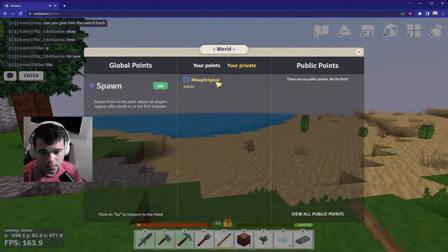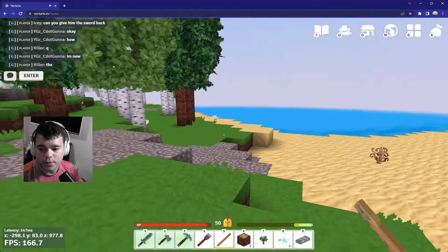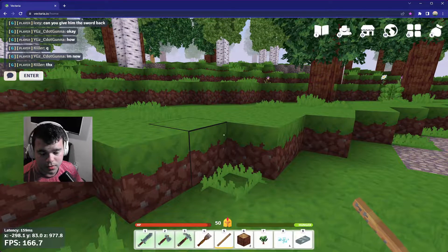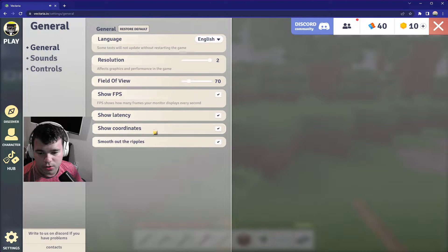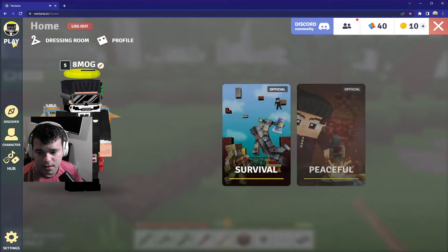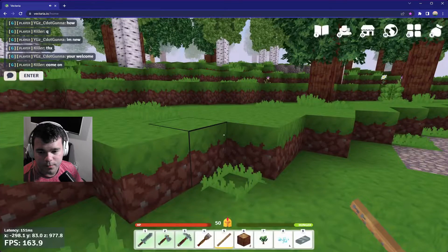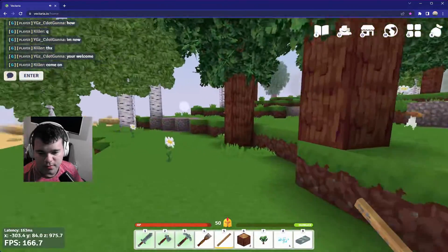If you want to be able to see your coordinates in the bottom left, you need to press Escape, press Escape again, go to Settings, and enable Show Coordinates. Then press Play, then press Escape, and in the bottom left you'll see your coordinates.